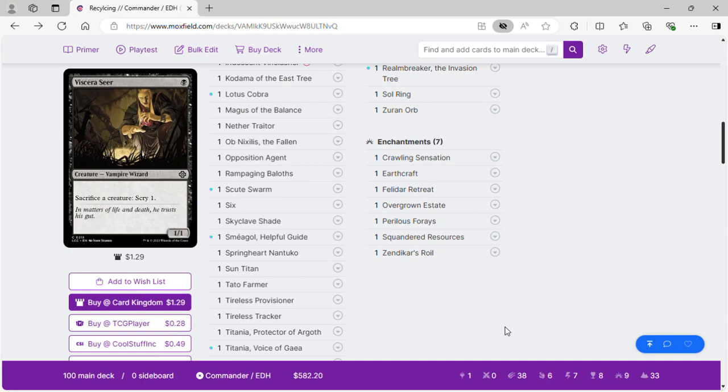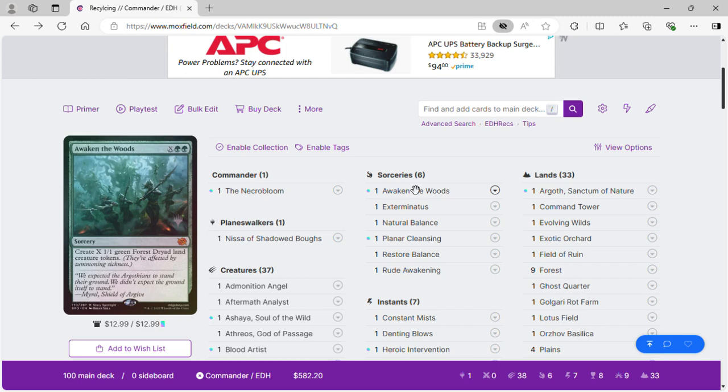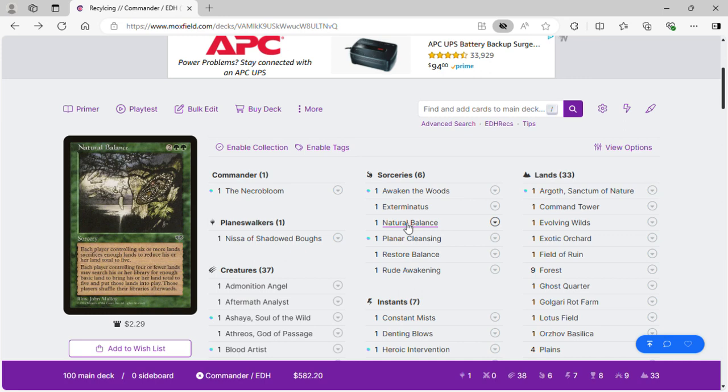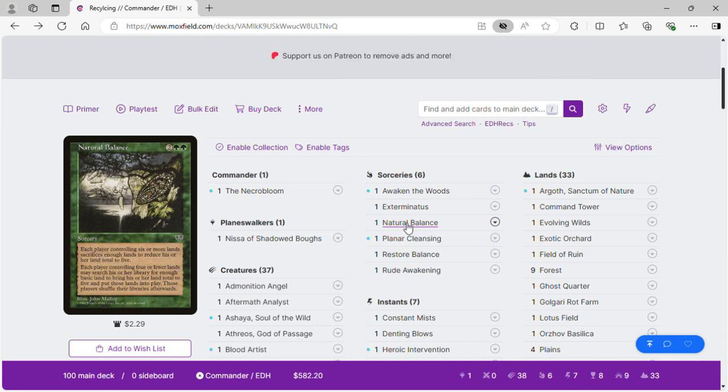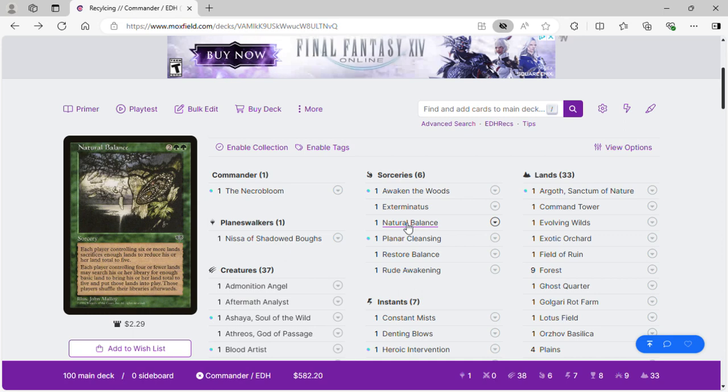Moving on to sorceries: Awaken the Woods makes a bunch of land creatures. Exterminatus makes all our opponents' permanents lose indestructible until end of turn and destroys all non-land permanents — especially powerful with Ashaya turning our creatures into lands so we keep them all. Natural Balance makes everybody sacrifice lands down to five, and anybody with less than five gets up to five.